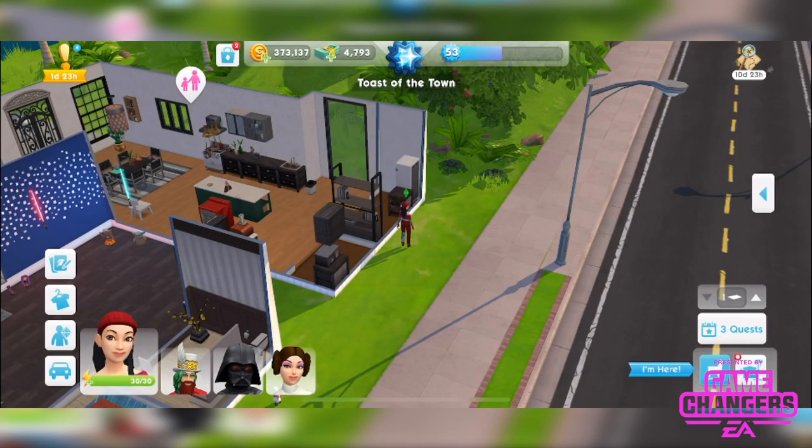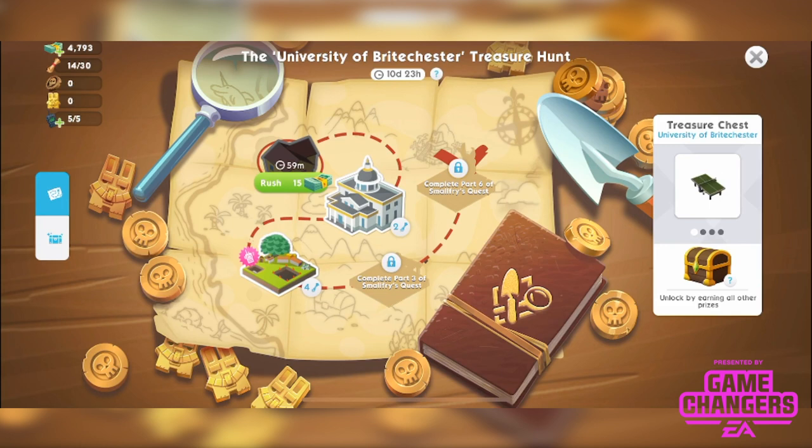Let's take a look at the map again. We'll have to wait an hour before doing the home clue event again, or rush it for 15 Simcash. Top left you can see how many clues you have — I currently have 14. I can hold a maximum of 30, so it's important to keep spending them. While waiting for the home event to cool down I can go spend some clues at the other locations.